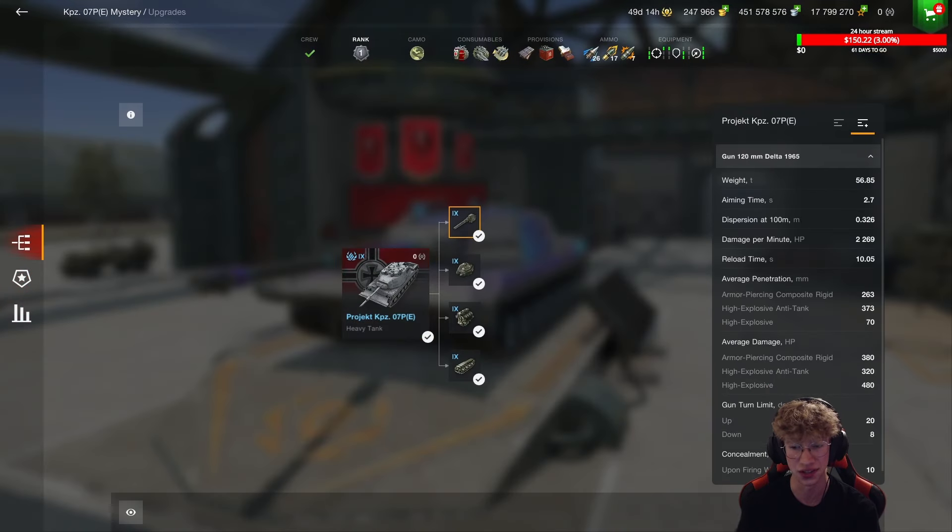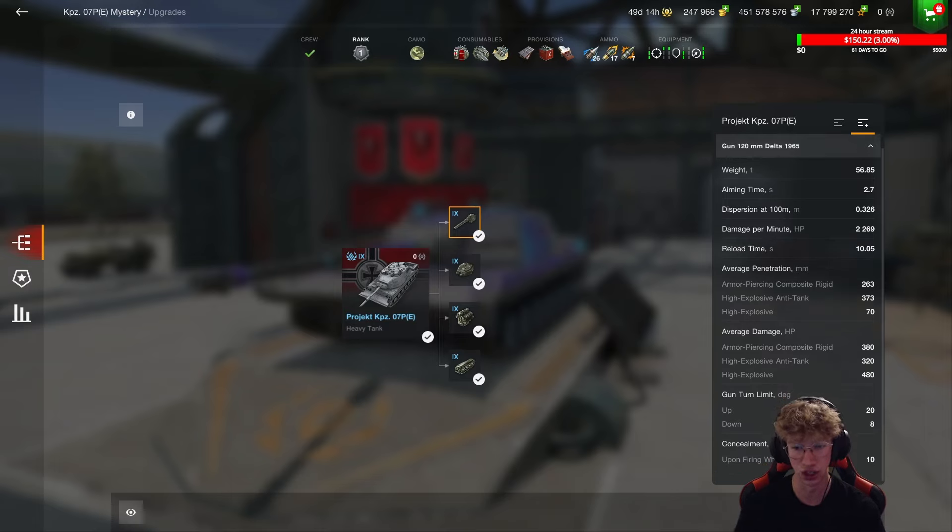Breaking into the stats of this tank: it deals 380 damage on its standard shells, 320 on the heat, and 480 on its HE. Not the highest alpha damage for a Tier 9 Heavy, but pretty solid for what it has going for it. Your penetration is also pretty good — 263 standard APCR is not great, but 373 heat pen makes up for that, which is absolutely insane. And 70 HE pen is enough to deal the damages.